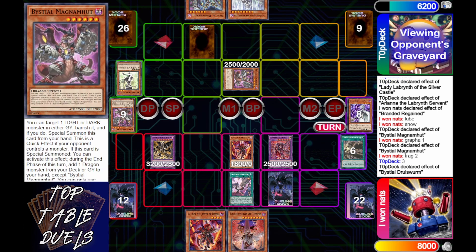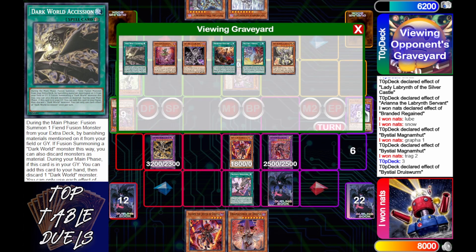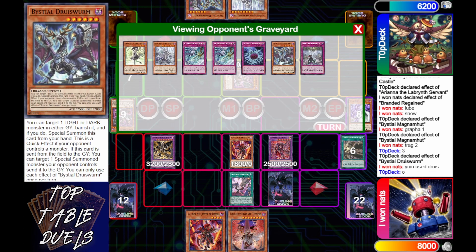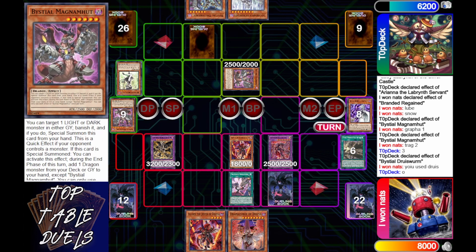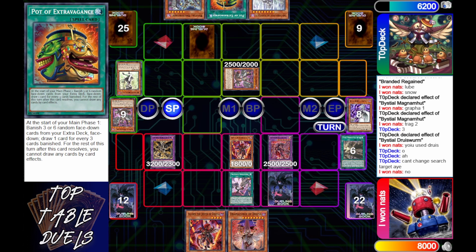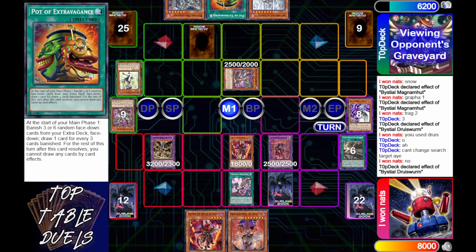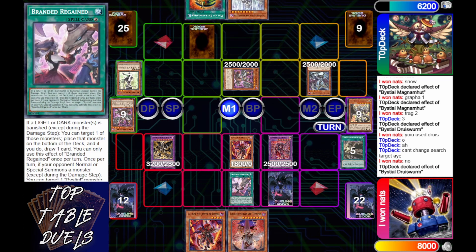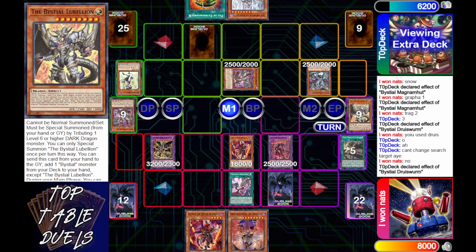In end phase Top Deck adds Bestial Druis Worm off of the Magnum search and lights off the Druis Worm. He's thinking about a target — he targets Tragedy, and i1nats says 'You already used Druis Worm.' Good call — he did use it, it just didn't resolve. 'You can't change the search target.' Top Deck draws, top decks his Pot of Extravagance — just like his name — then activates Bestial Druis Worm, probably trying to bait the Dragon Overlord of the Dark World. But i1nats doesn't care, banishes the Lubelion, still gets his draw and can get into that part of his engine anytime.